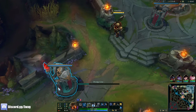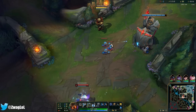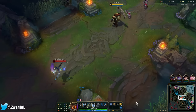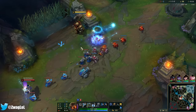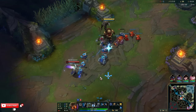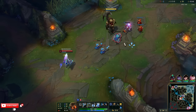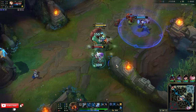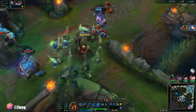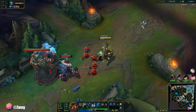Lux has no potions, so if she takes a bad trade here she's going to have to almost reset. I should have kept walking at her because she was just pathing away where she actually couldn't avoid that hook, but I got a little impatient. I want this cannon, but I also don't want her to get her cannon. I just walk at her — okay, she's dead now. We'll just ult her.